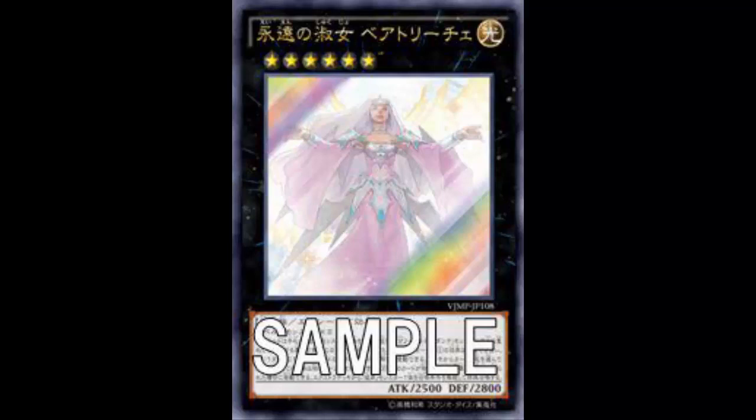Sending a card from the deck to the graveyard is a very powerful effect. We have Armageddon Knight to send dark monsters, Foolish Burial at one, and Lavaval Chain is banned — so we know how strong this is. Burning Abyss never really had great access to Lavaval Chain since they don't make Rank 4s, but now they kind of have their own version with Beatrice. They already play Foolish and mill with Dante, so now they have controlled sending instead.